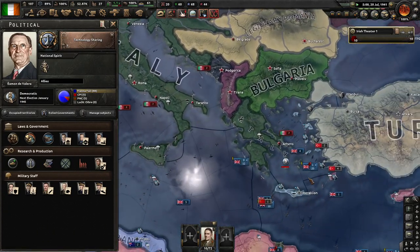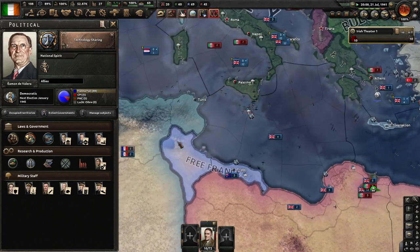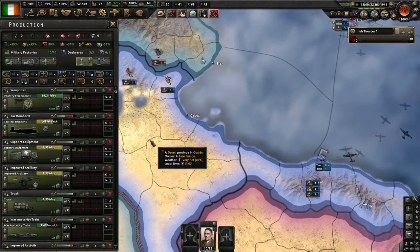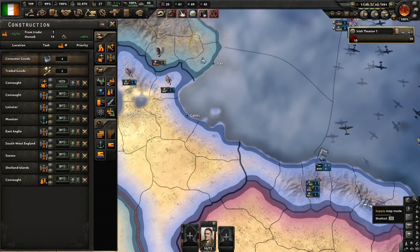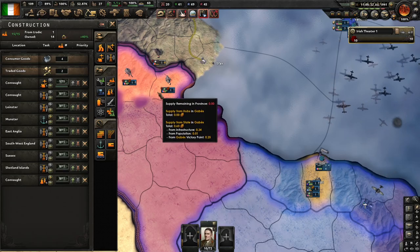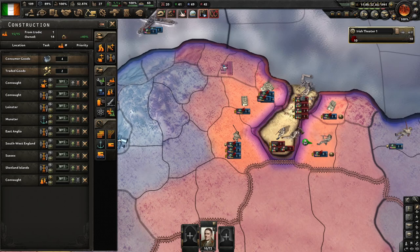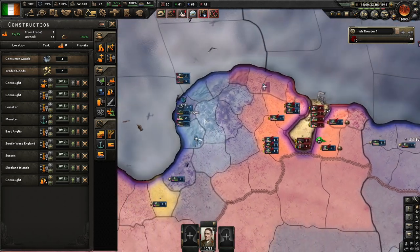Oh, the Greeks have been pushed all the way back. I think I may have to start doing a railway line along here — yes, they are out of supply. And Brook is out of supply as well.